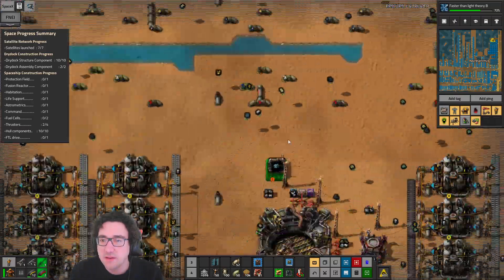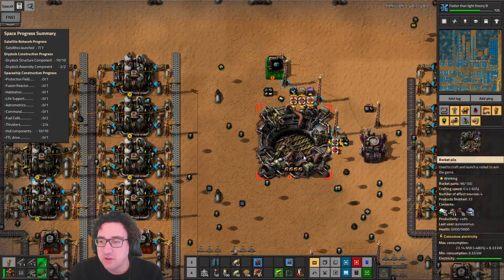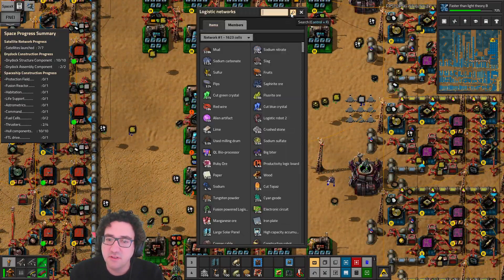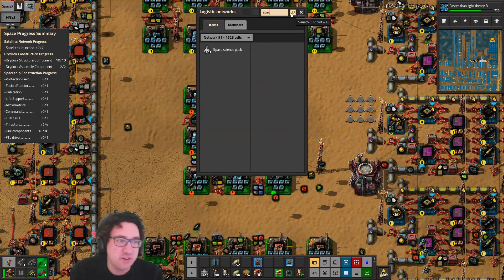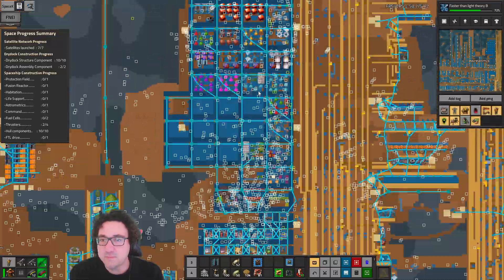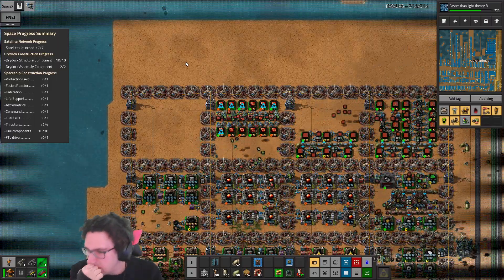You guys should actually be limited on this guy. Let's see how this is coming along — what's wrong, 31? Let's just run like this. Do we have space science in the network yet? Yeah, a couple actually — that's not bad at all.